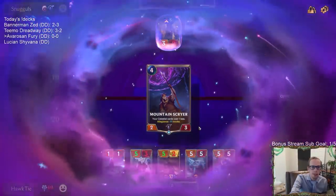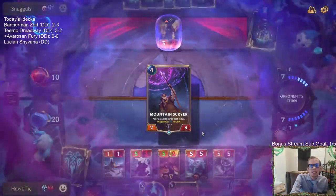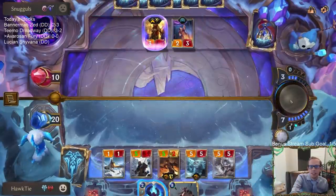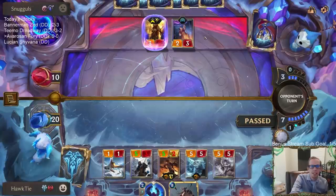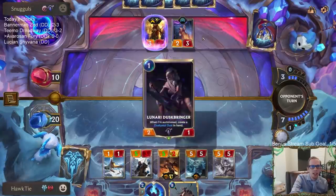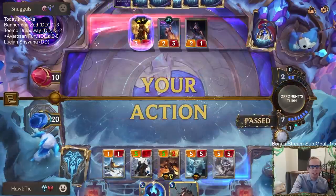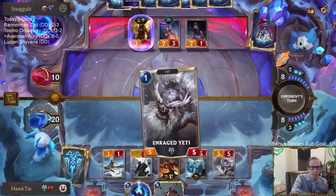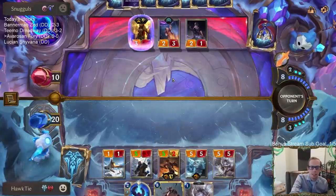They get so many invoke cards. That new Targon monument - that is just going to allow them to have something that costs zero every single turn with all these invoke cards. It's going to be insane. Targon's going to be pretty good.